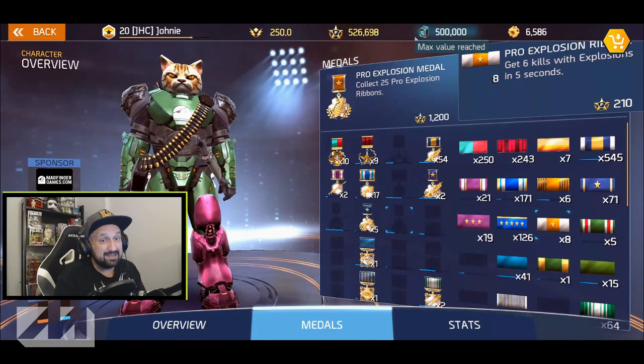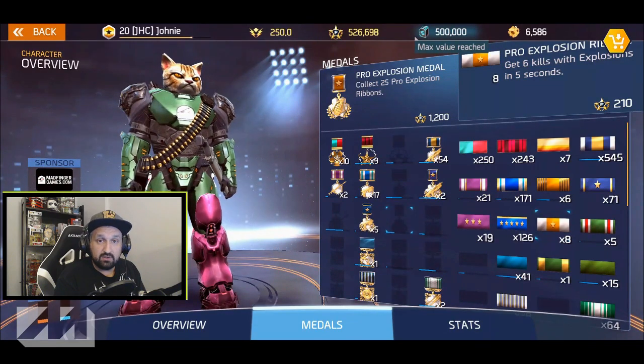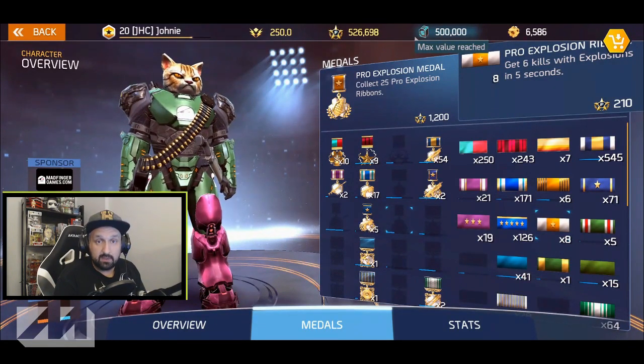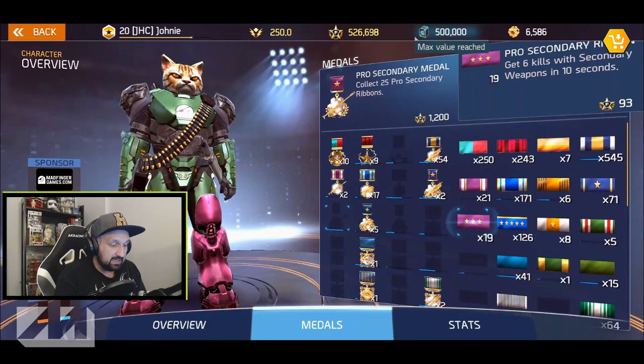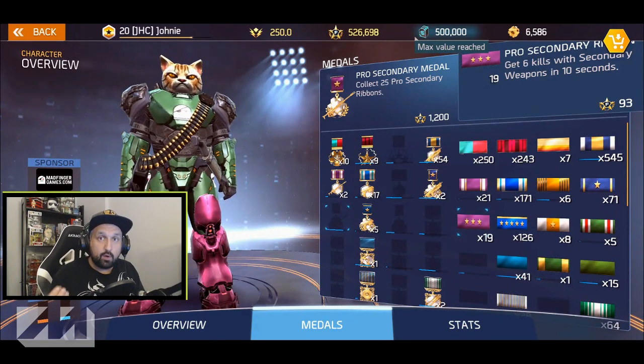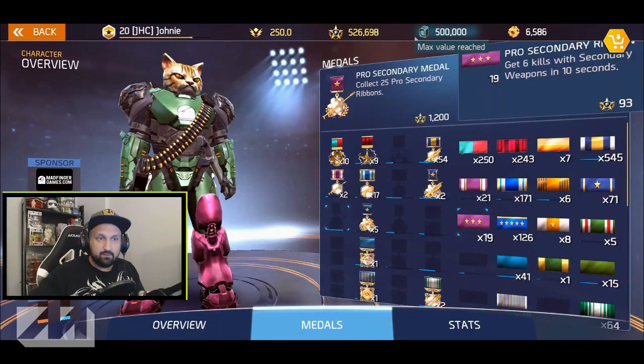There's also the pro explosion ribbon — that's 6 kills with explosions in 5 seconds. You don't have many opportunities to do that in PvP like duels 1v1, so you're gonna have to find spots in missions. I'm also working on secondary kills using rocket launchers. The point is: try to farm multiple ribbons at the same time.